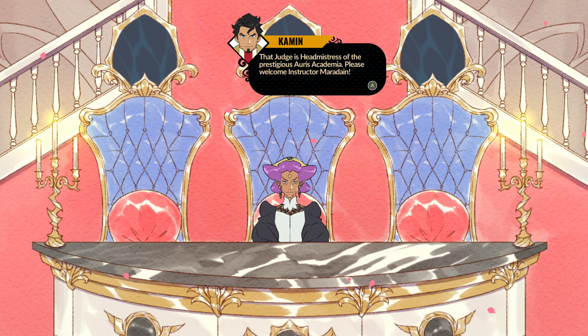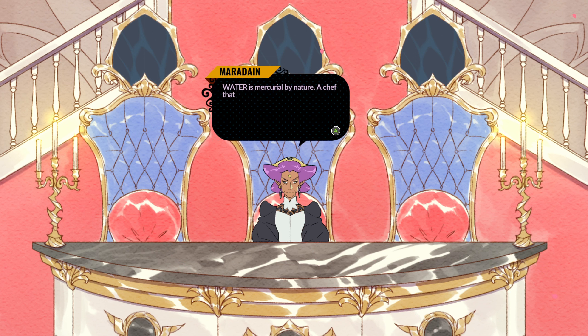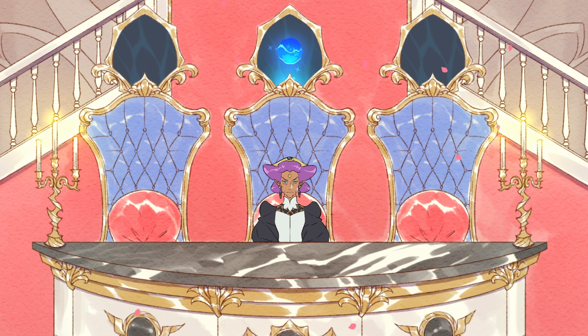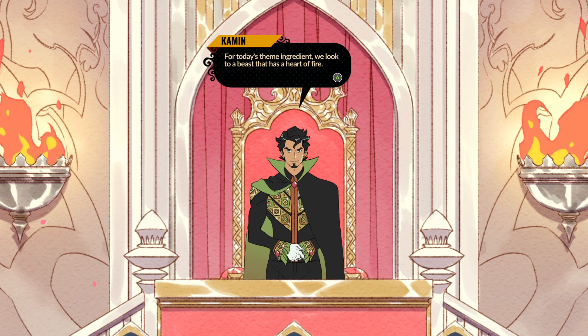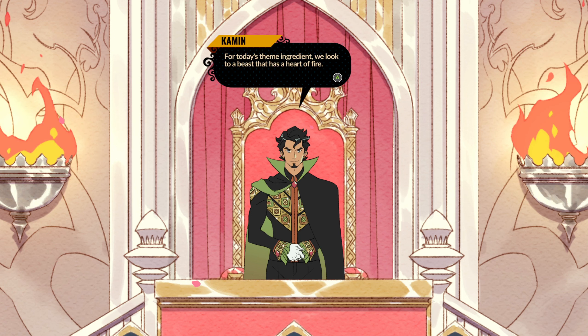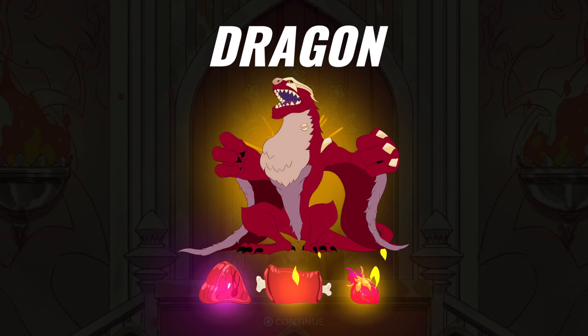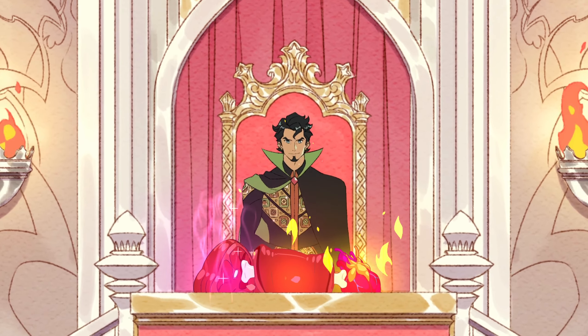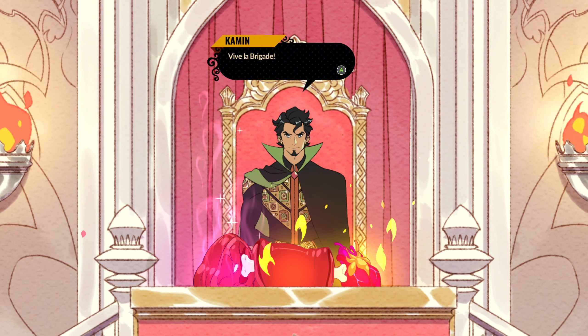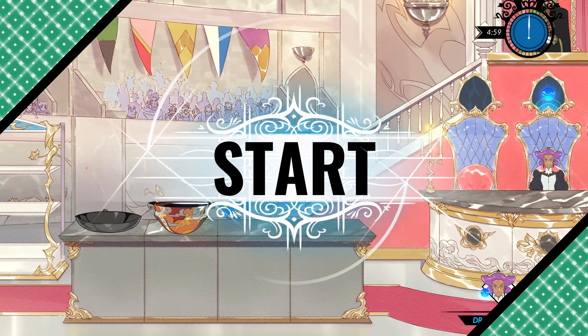The important part here is we have one judge in this particular event. A judge will want a certain flavor — she wants water, which are the blue icons. Fire are the red ones, earth are the green ones, so we want to focus specifically on water as much as possible and avoid fire if possible. We also have dragon meat that we'll try and get. I imagine that dragon is going to be a pushover — let's go see if we can get it.